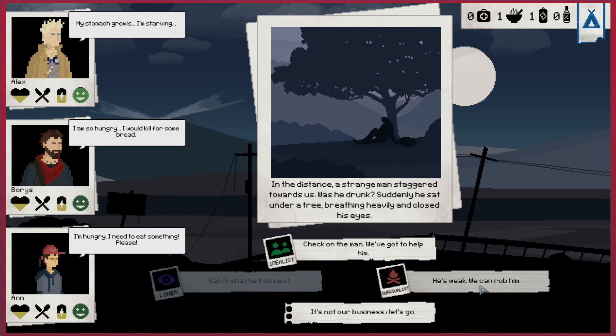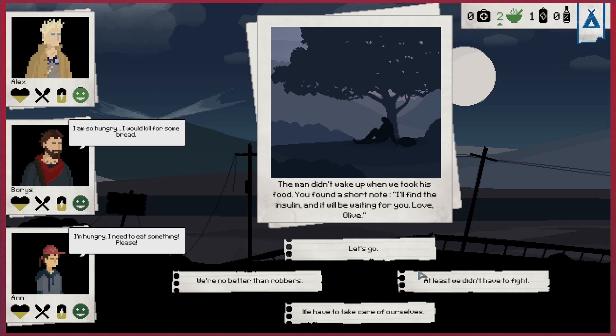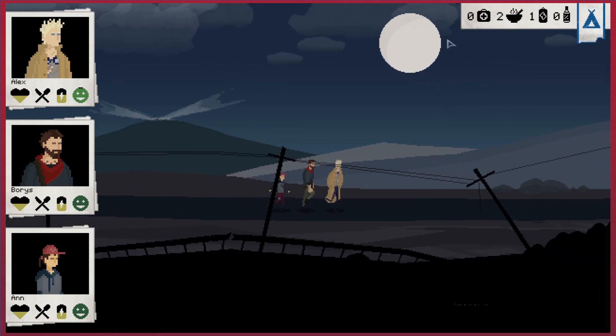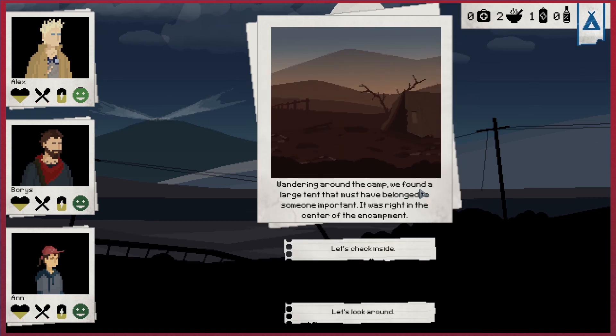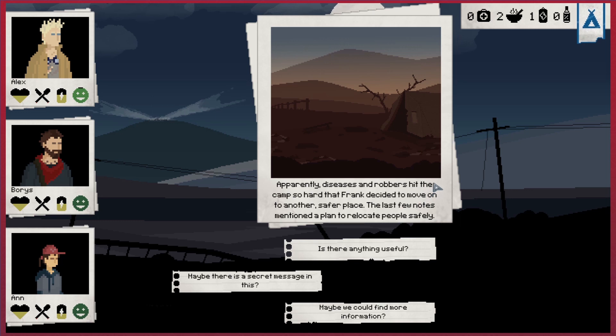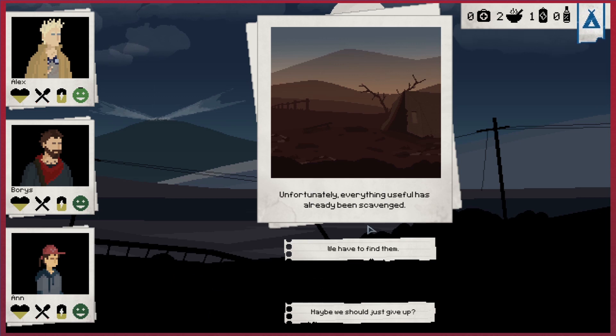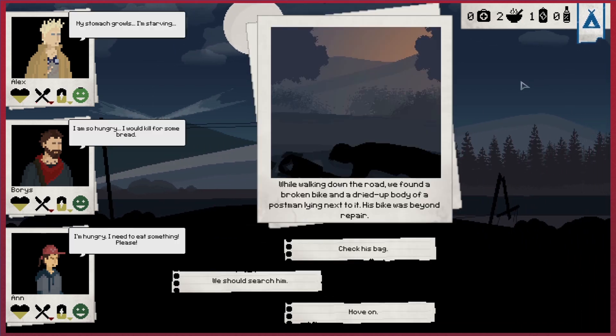We really need some food - he's weak, we can rob him. We'll rob this drunk guy and take the food. At least we didn't have to fight. We really do need to eat something - look at us, we're not doing great. Let's make sure the place is safe. There's a large tent belonging to someone important, right next to the centre of the encampment - just abandoned papers, nothing really there. Lots of diseases and robbers hit the camp, so lots of people dead presumably. Anything useful has already been scavenged.